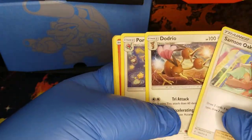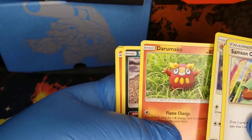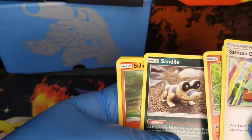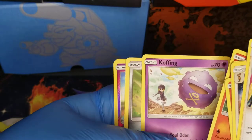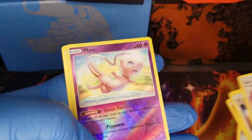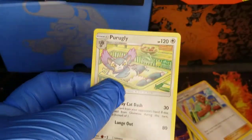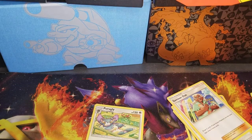Samson Oak. Dodrio. Porygon 2. Darumarca. And that one looks really nice. Celivant. Alolan Diglett. Oh, let's go! Is it rare? I don't know, but it looks beautiful. I like Mew, so it looks pretty cool.